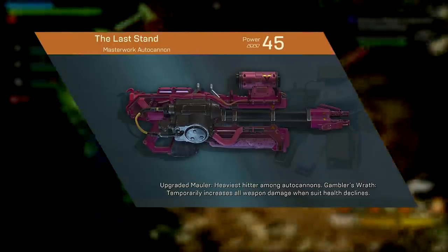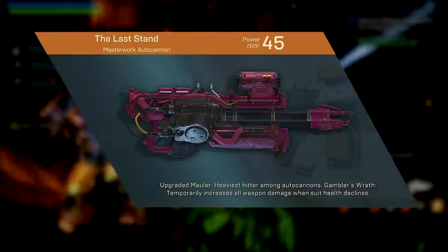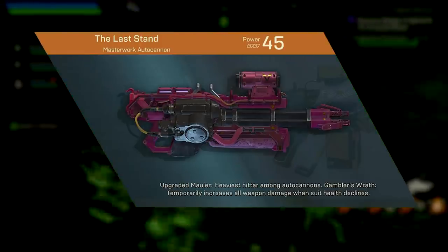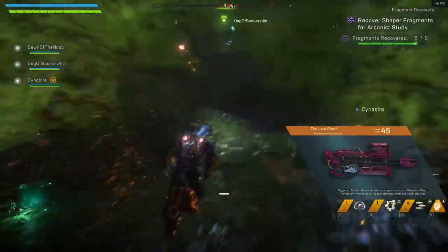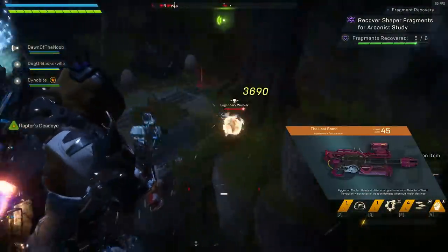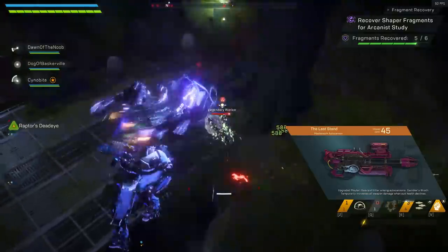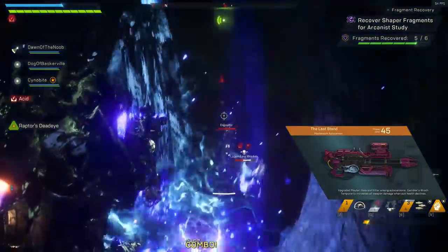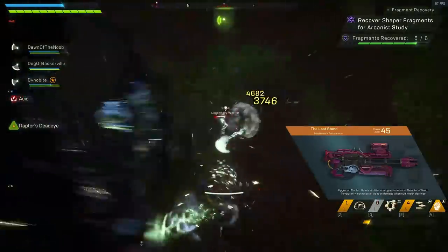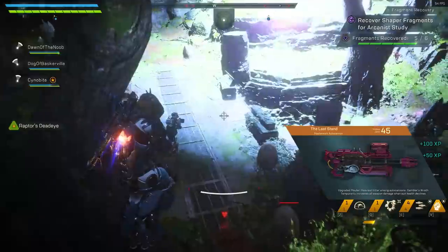The Last Stand — when suit health declines, all weapon damage increases by 75% for 10 seconds. Much like a similar weapon mentioned earlier, but because it's the Colossus you're often on low health a good amount of the time. So if you find yourself playing the tank and being low on health but still surviving, I think you're going to like this weapon quite a lot. It does middle of the pack damage, but if you're low on health constantly then it's a good pickup.